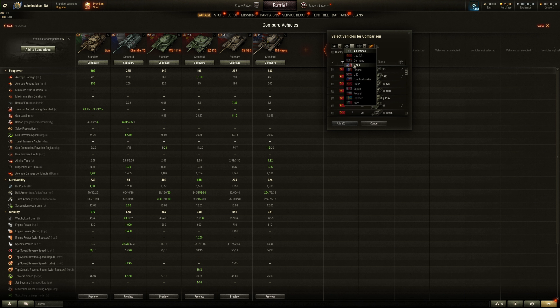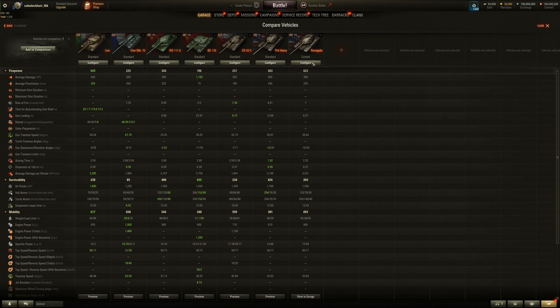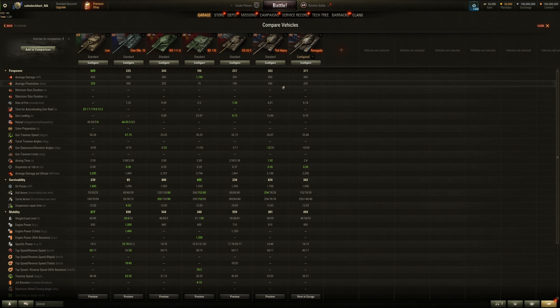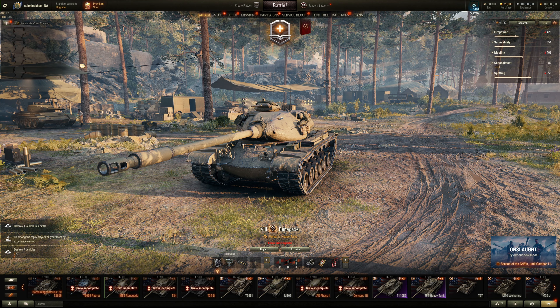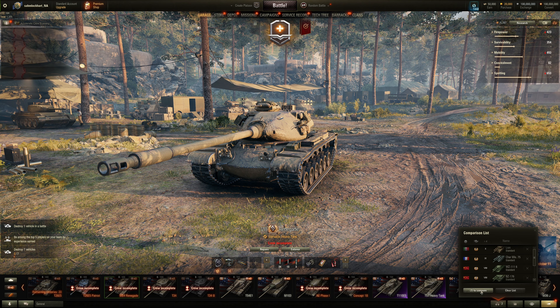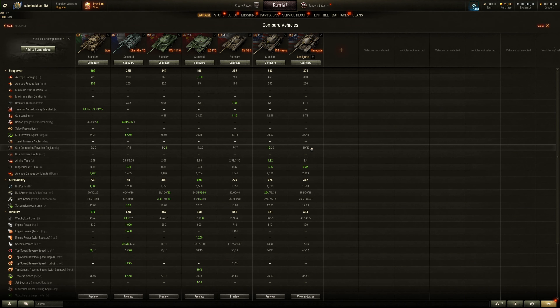It's also a premium, so let's compare it with the actual Renegade at tier 8. I confused it with a medium — totally missed it in the video. All right, 100% crew, no field modifications, no equipment. Better pen, better alpha, slower reload obviously. The Renegade has a 105mm gun compared to this thing's 120mm — I hadn't played that vehicle for long.